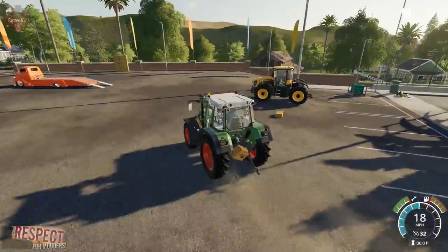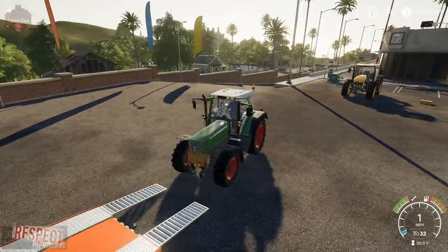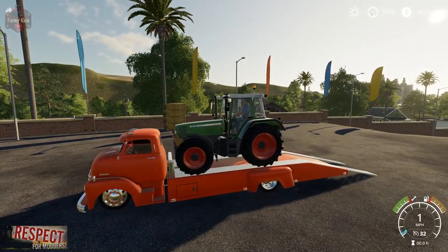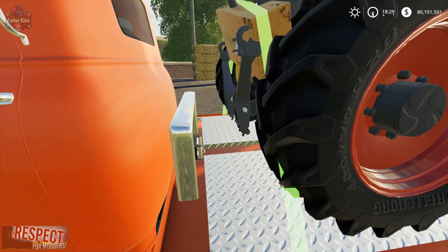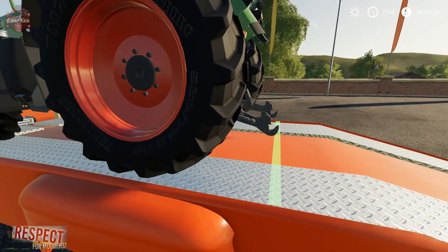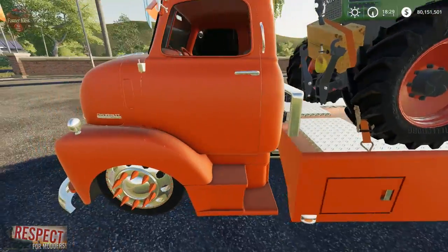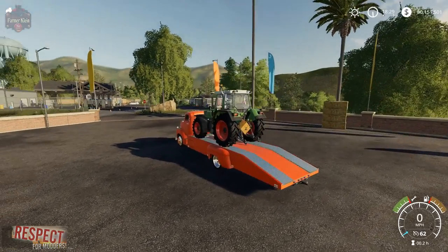It looks a little weird — I guess you can imagine that someone stuffed a box on it in order to maybe protect something. Once we get those connected, we just roll up on our trailer. Get out, and we'll hit the straps. Now we have it strapped over one box, strapped over another box. There we go — we'll put our ramps away.